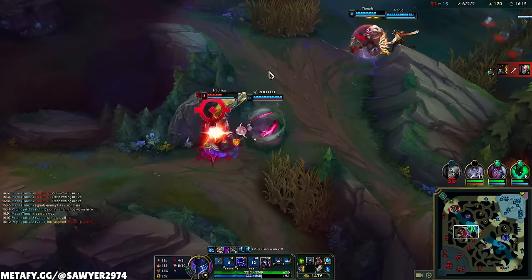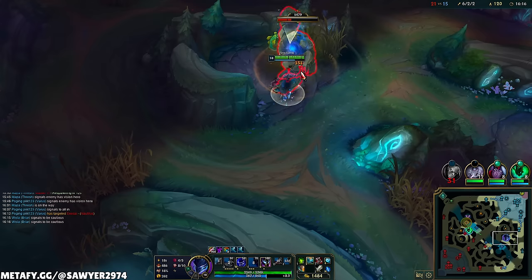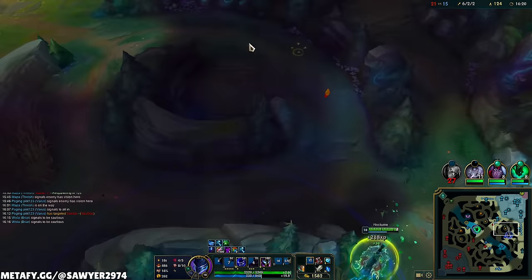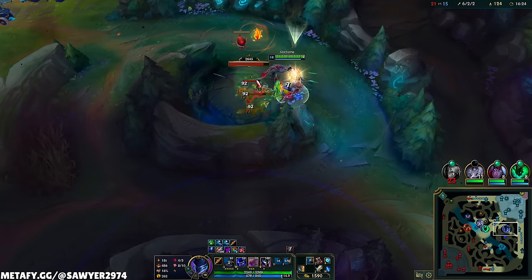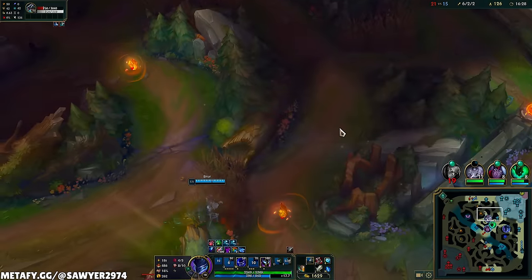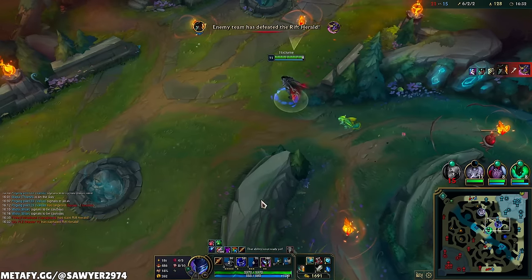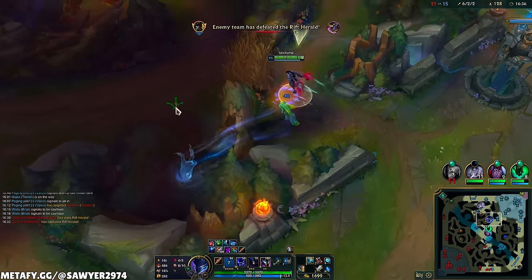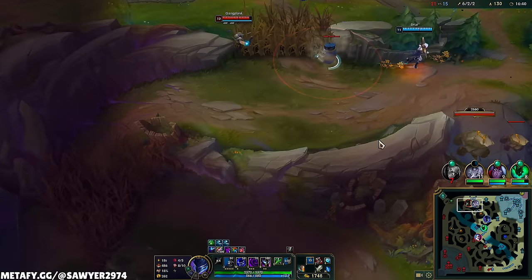We're pretty close to Black Cleaver — we might as well complete that, then go for Randuin's as our third item. Randuin's will give us crit resistance and more on-hit resistance, which is perfect against Jinx, Master Yi, and Gangplank. These guys are forcing a fight off tempo, so I'm not gonna follow up — I'm gonna get level 11 first. They're really reaching too, so it's a bad play. The enemy didn't make a mistake and they forced. Level 11 — check out the minimap, that's the range on the ult now.